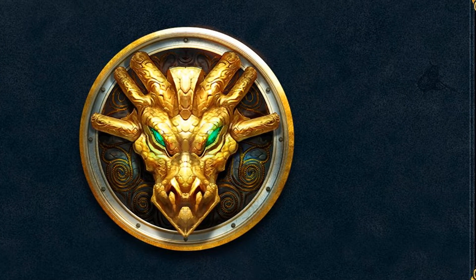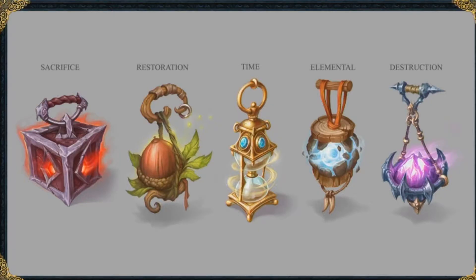Right now we're going to be talking about a new item called skilling off-hands. These are going to be new items that go in your off-hand slot that'll benefit you while skilling. There potentially might be more in the future after this update, but the ones we're discussing right now are magical relics.